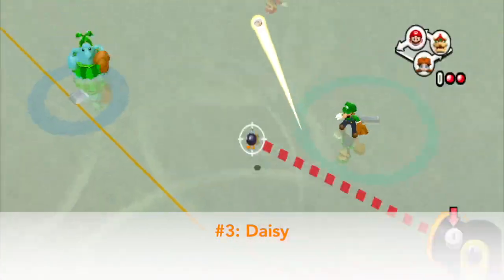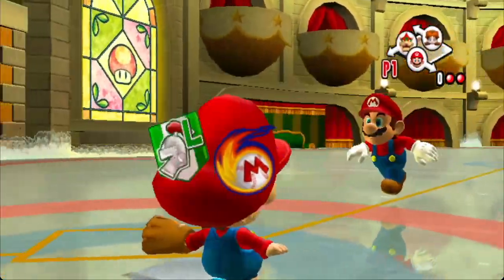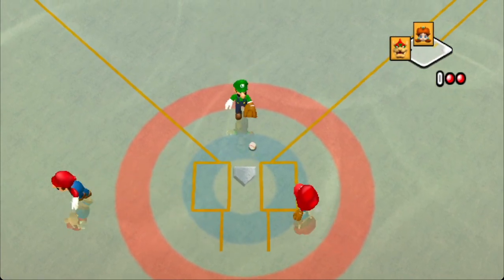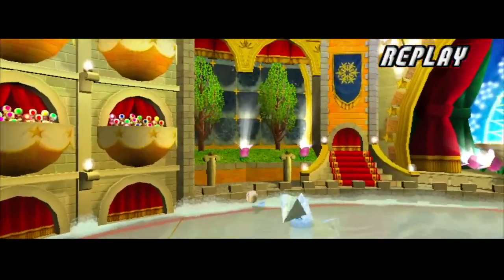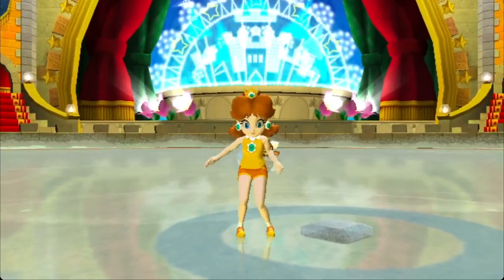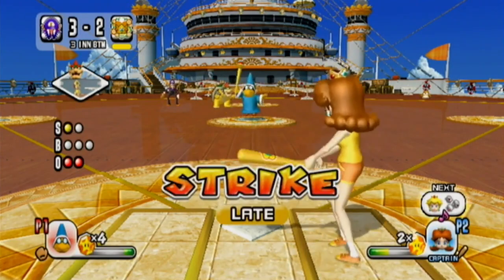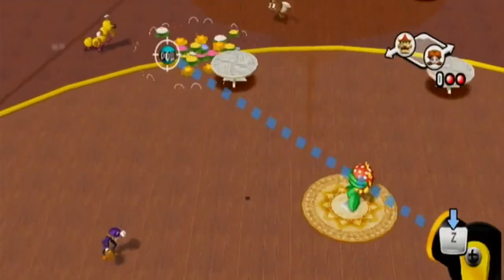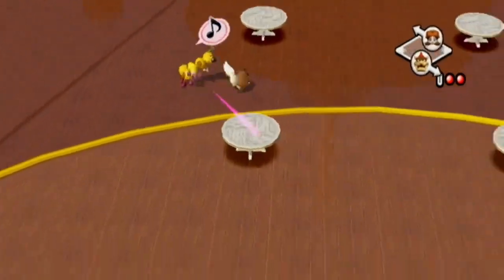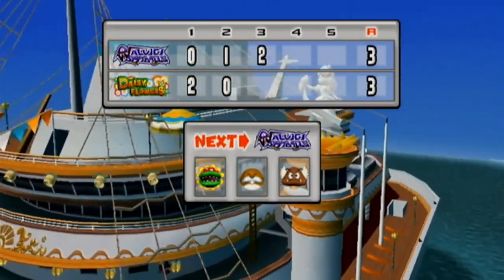Daisy's star swing is good — very good. It sends the ball flying towards a beautiful bouquet of flowers, generally guaranteeing that it will not be caught, and even characters with super dive can't quite reach it. However, just like Peach's star swing, it has one fatal flaw: flying characters can just fly right over the flowers and catch the ball, or easily field it if they can't make it quite in time. What puts this just above Peach's is that it makes it slightly more likely that you're going to get a double. Peach and Daisy's star swings are the most powerful ones that still contain some kind of fatal flaw, but the top two are almost impossible to deal with under any circumstance.